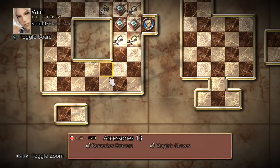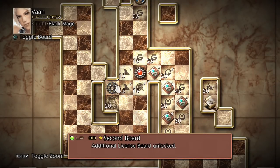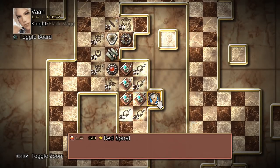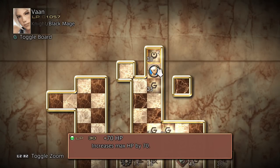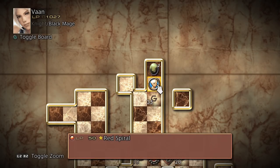Don't forget you have two license boards on each party member, so you'll need to pay attention to both so you don't mess up on learning your Quickenings. We've just learned the Level 1 ability on the 50 LP node on Knight, so if we head over to Black Mage, we can see that was a good choice because it now gives us access to the 70 HP ability. If we hadn't selected that 50 LP node and let it disappear, we'd lose out on earning the 70 HP node, because there'd just be a gap and we wouldn't be able to reach it.